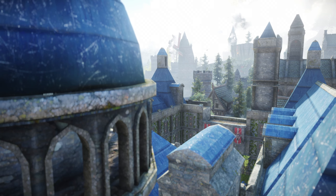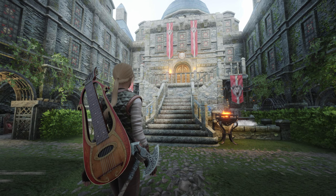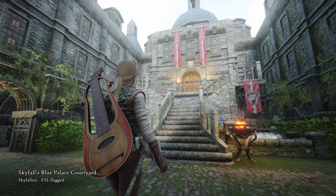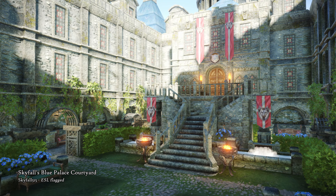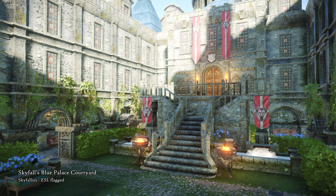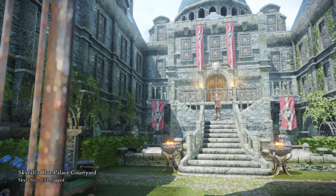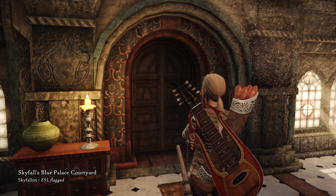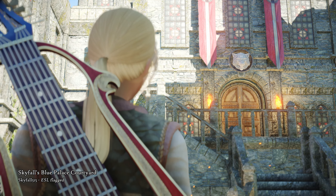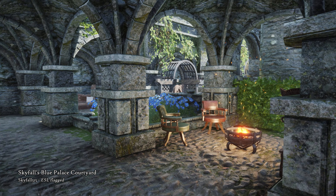To add a bit of flair to the Blue Palace in Solitude, let's check out Skyfall's Blue Palace Courtyard. This garden entrance to the palace gets overhauled with a grand staircase fitting for royalty, making the building feel more elevated and important. Now it also matches the interior of the Blue Palace, and the courtyard is now a perfect place to enjoy another beautiful day in Solitude.